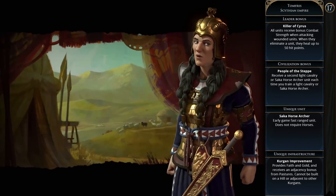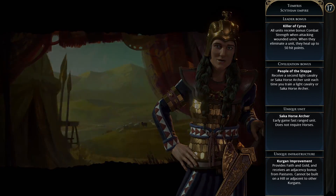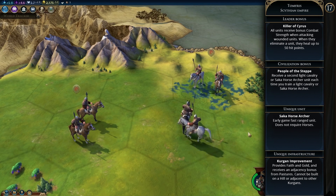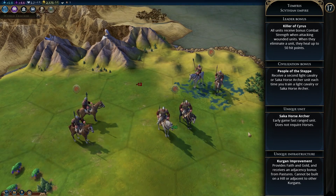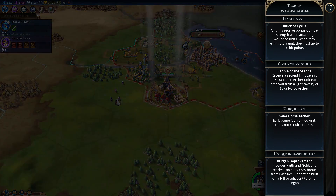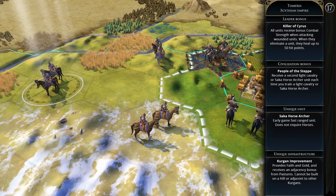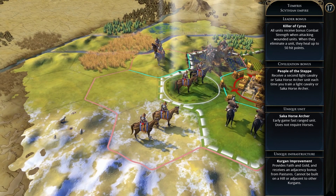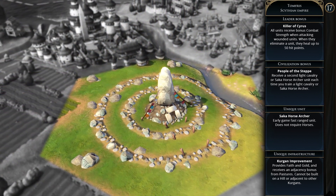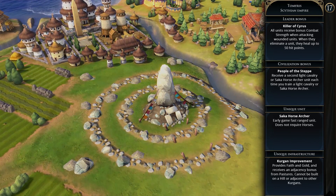Then we have the Scythian Empire under Tomyris. The leader bonus is Killer of Cyrus — all units receive bonus combat strength when attacking wounded units, and when they eliminate a unit they heal up to 50 points. The permanent civilization bonus is People of the Steppe — you receive a second Light Cavalry or Saka Horse Archer unit each time you train one; basically train one, get two. The Saka Horse Archer is the Scythian unique unit — an early game fast ranged unit that doesn't require horses to train. The Kurgan tile improvement provides faith and gold with adjacency bonuses from pastures, but can't be built on a hill or adjacent to other Kurgans.